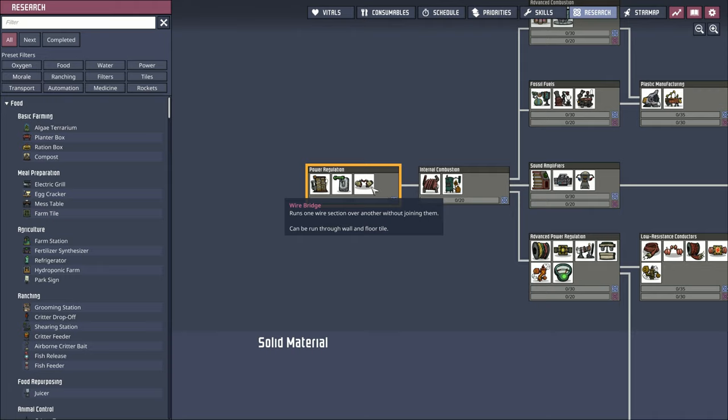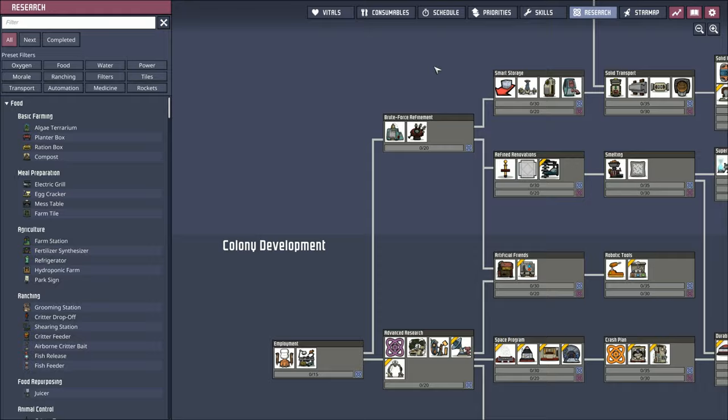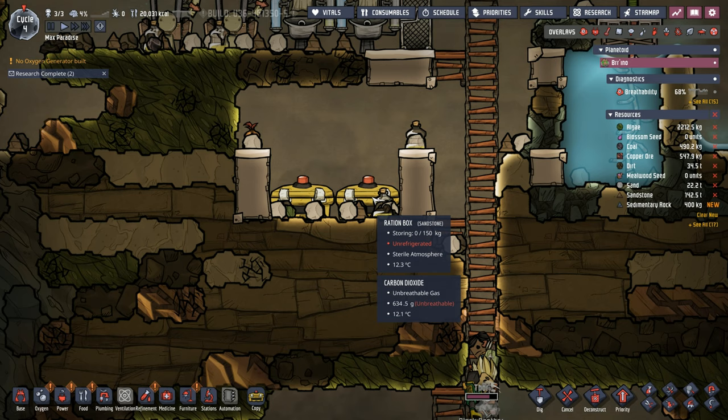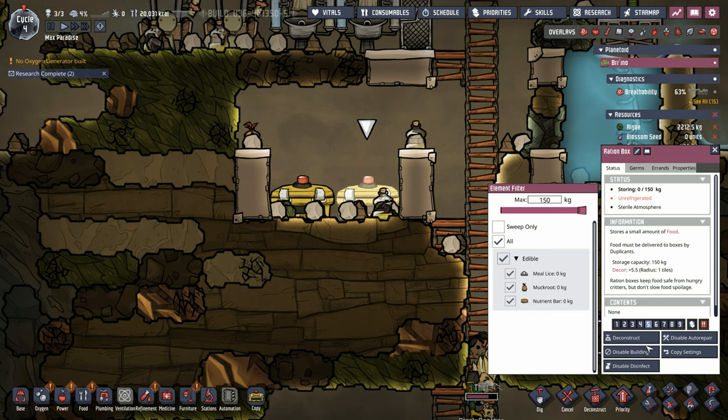Next up on research, I think we're going to go straight into power regulation, and since we're there, we're going to grab internal combustion as well. After that, we're probably going to get into advanced research because I'd like to get smart batteries online as soon as possible so we can build a sort of power plant. All right, our ration boxes are completed — to start off, we're putting everything in there.